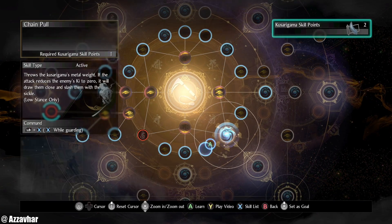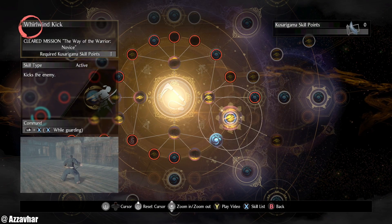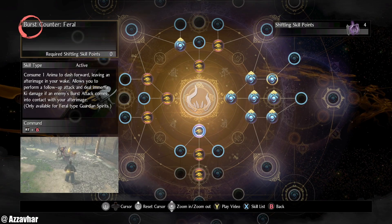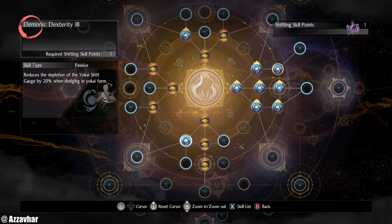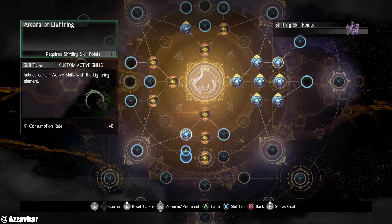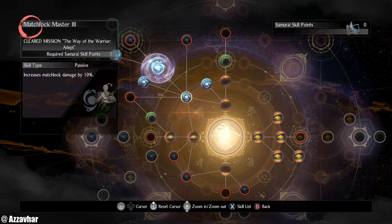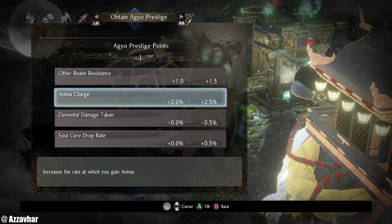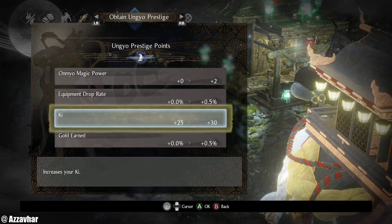On Shifting, we're going to go for the skill that reduces the depletion of the Yokai Shift gauge when dodging in Yokai form — we do quite a lot of dodging with the phantom form, so that's quite useful. On Samurai we'll go for Matchlock Master. For title points: Anima Charge, Ninjutsu Power, Life — that'll do.